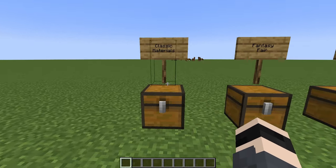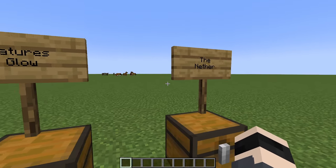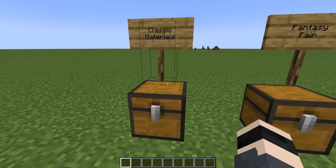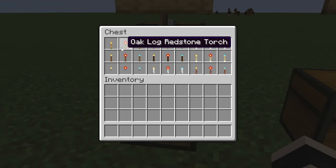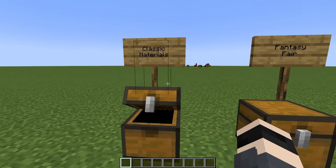We'll categorize them by material and theme: Classic Materials, Fantasy Fair, Nature Glow, and the Nether. In the Classic Materials category, as you can see, we have the basic material torches — like oak, cobblestone, iron blocks, birch logs, dark wood logs, spruce logs, and also diorite and granite torches.